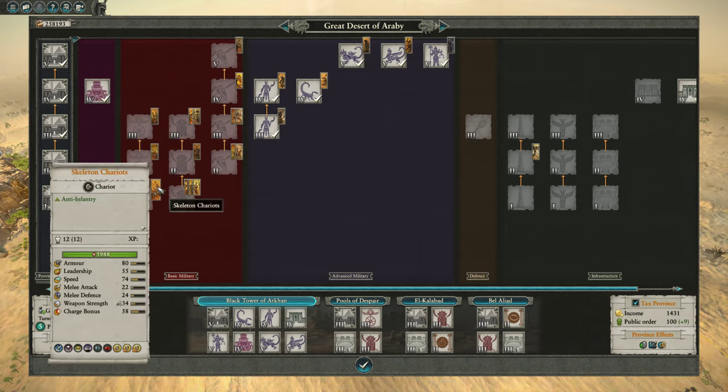So there we have the Tomb Kings roster — very few truly trash units and a lot of mediocre ones you'll fill your armies with, plus a select number of top-tier units that are really good and shouldn't let you down unless you're really bad at the game. Let me know in the comments what you think, whether you agree or disagree. I'm particularly curious about the sepulchral stalkers — I know some people might say they're good, but I just didn't get good results out of them in my campaigns and stopped recruiting them. Anyway, appreciate you guys and I'll see you next time.